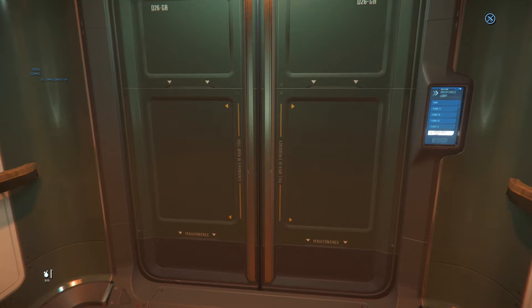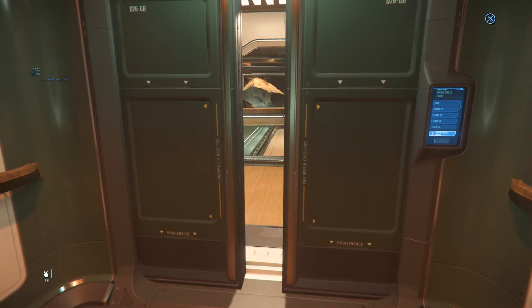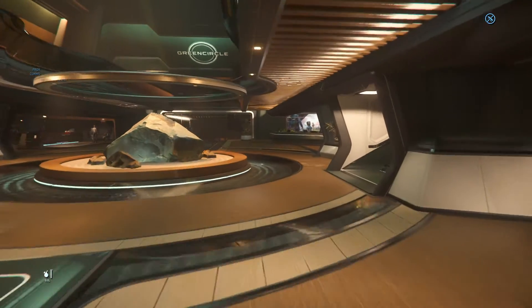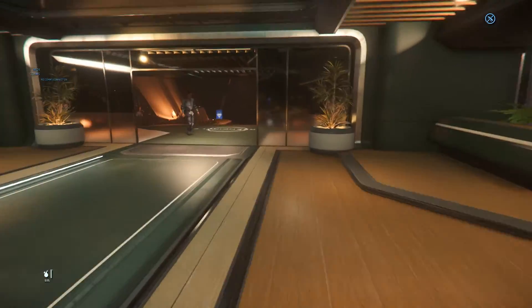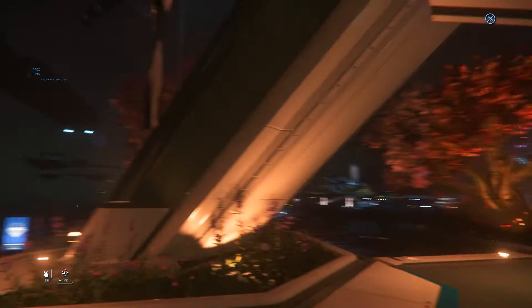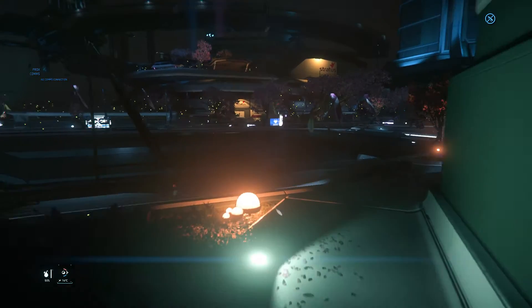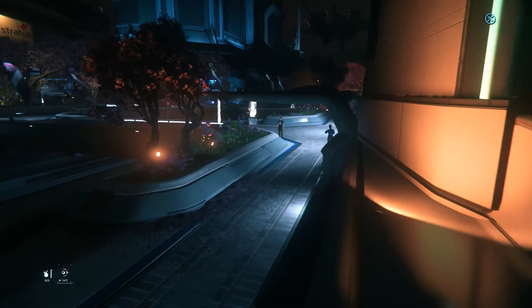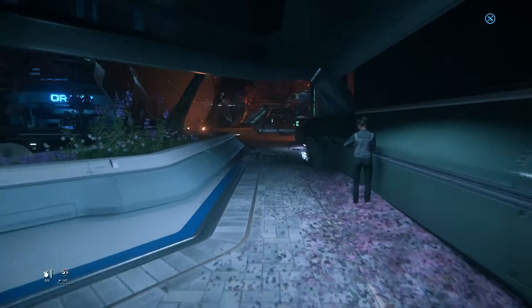So we're down the elevator. Now here's the lobby — go through it. It's nice and dark. Okay, here we go — turn to the right. Don't cross the bridge, just continue on this route.